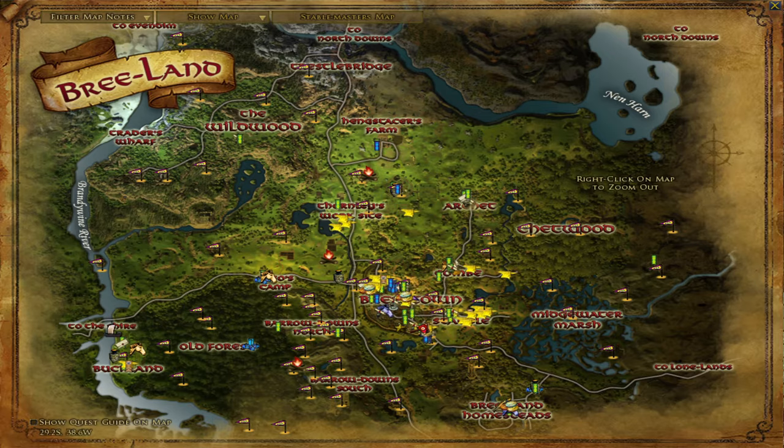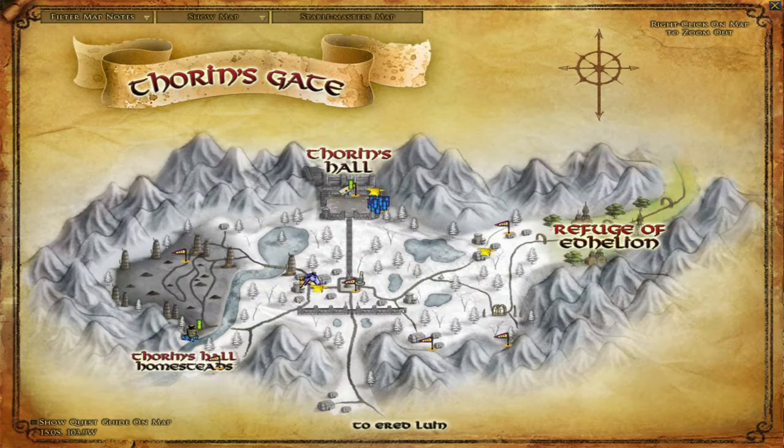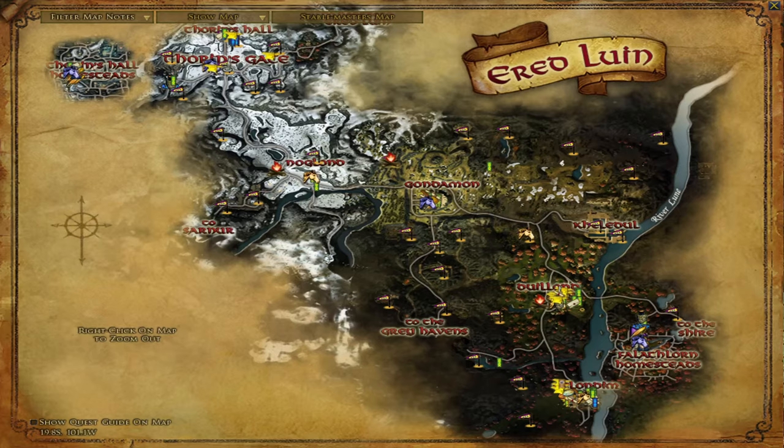No matter what race I play, I do my introduction and then I start over in Ered Luin and begin in Thorin's Gate. Ered Luin is from levels 5 to 15. Usually when you start a quest, they'll lead you to the next quest. For example, quests there will lead you down the valley into the Vale of Thrain to places like Nogrod. Then it'll give you a quest to go to Gondamon. If you do that, you'll stay on point. Sometimes you can skip certain quests if they seem way too hard.